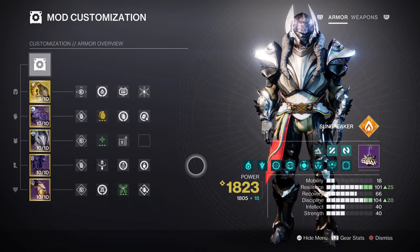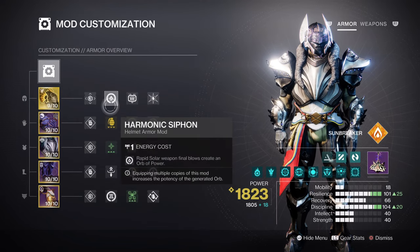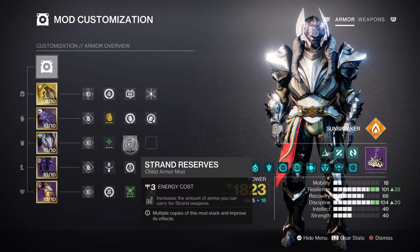In this section we'll be covering the armor charges and additional mods. Charged Up x1 will allow us to hold on to more armor charges as we play and collect. Adding Solar Siphon, Firepower, Reaper, and Powerful Attraction mods will make it easier to collect and create orbs of power around us. Lastly, having Strand Heavy, Armor Charge, and Reserves mods will be useful for the Strand weapon of choice that will aid the build.